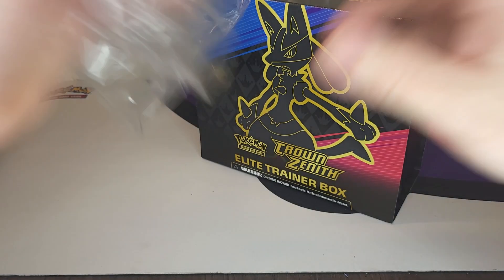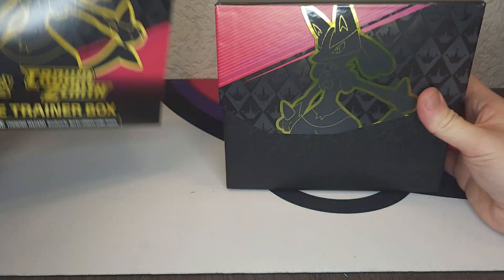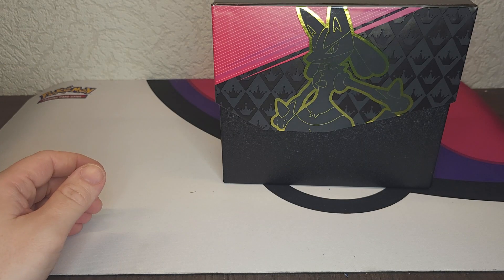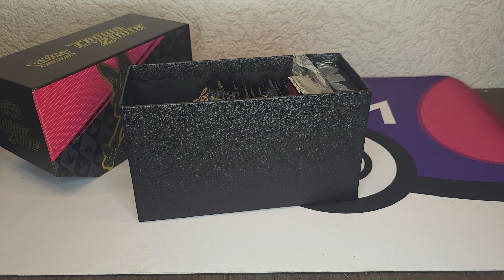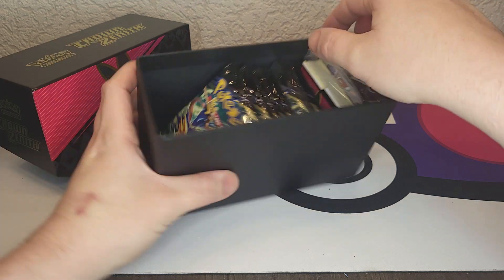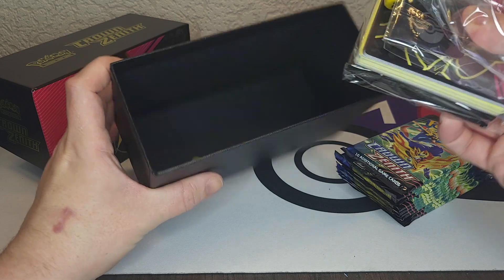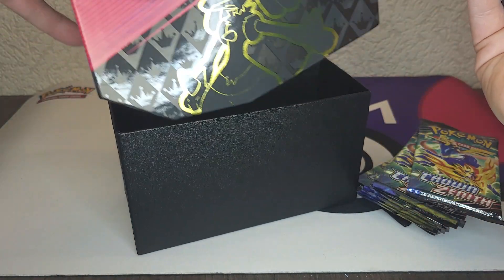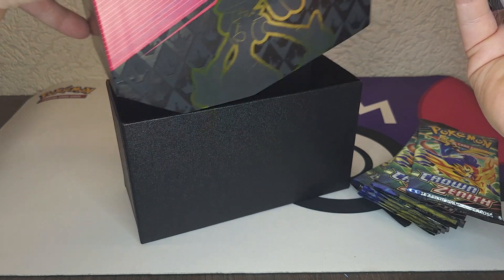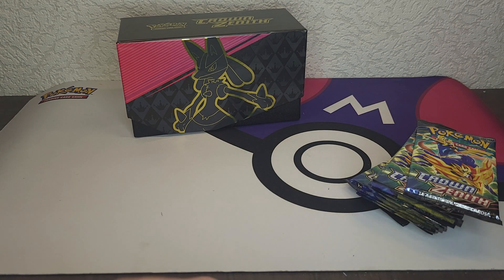There's still lots more to come of Crown Zenith — we got a Zamazenta and a Zacian box, we have a Pikachu box, we got the mini tins, we got the normal tins with Mewtwo, Articuno. Yeah, still lots and lots more to come. The bag with the die starts open — I'm gonna leave that one closed and put these aside.